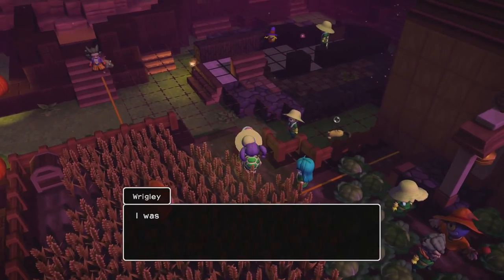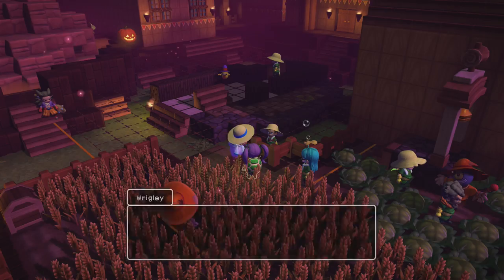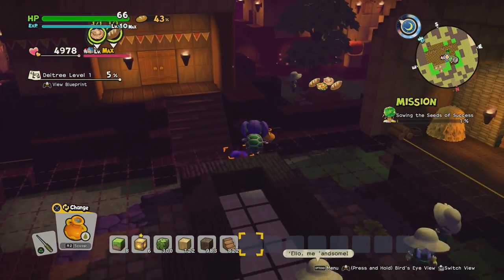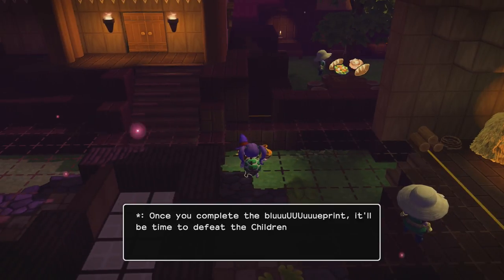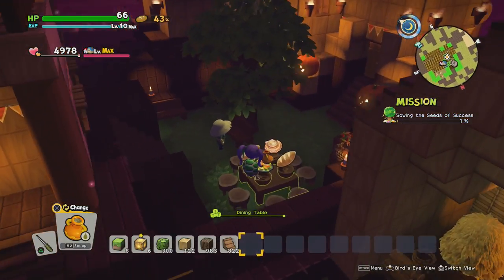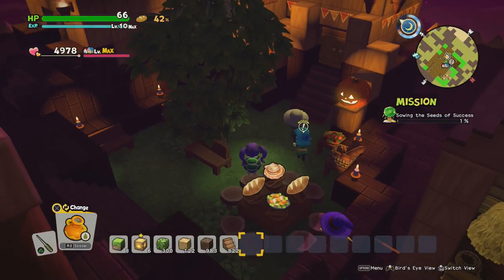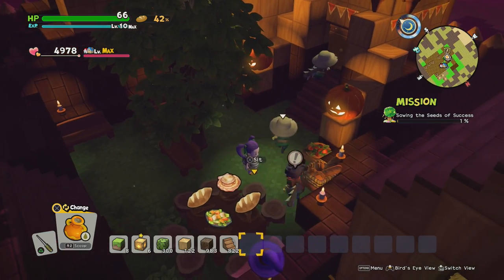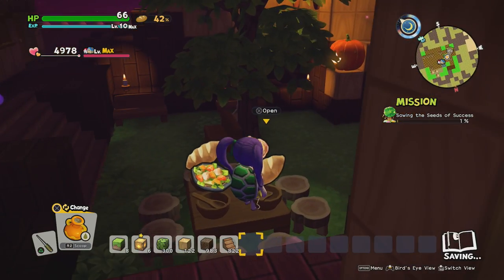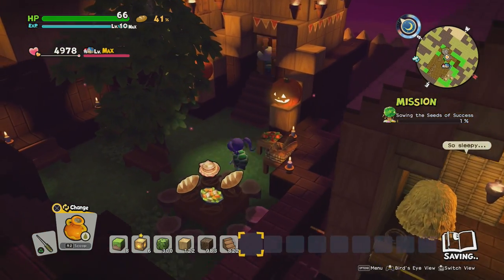Let's go see what some of the residents say. One says: 'I was on the run from the children of Hargon for a long time - if there's anything you need to know, just ask.' The ghost says: 'Once you complete the blueprint, it will be time to defeat the children of Hargon once and for all.' So after the Day Tree, it's time to fight! I completely forgot to show you guys - I turned my old workbench area into a little picnic/dining area with grass, a tree, and a swing. It's kind of cute!